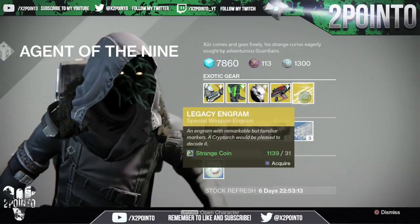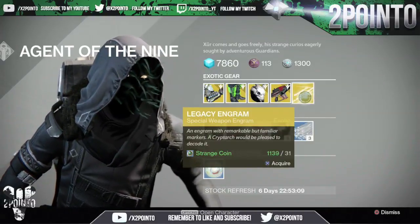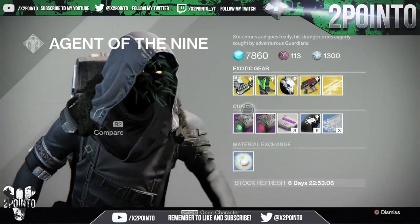We also have a Legacy Engram — a Special Weapon Engram — for 31 strange coins, but it will only grant you a year 1 version of an exotic, so bear that in mind.